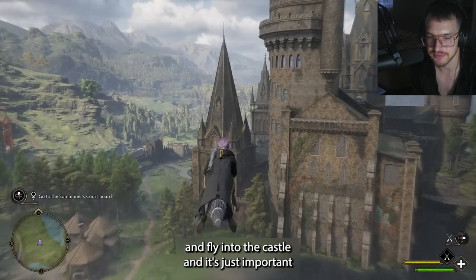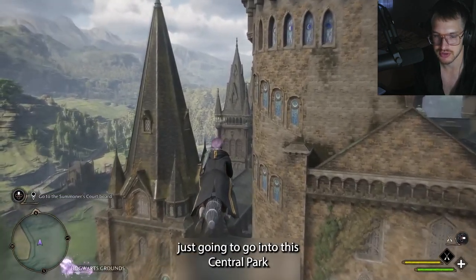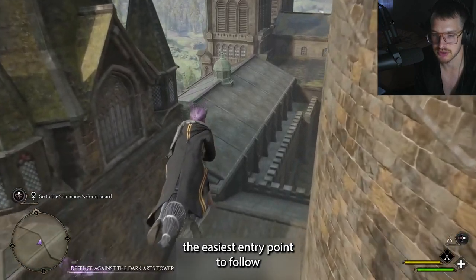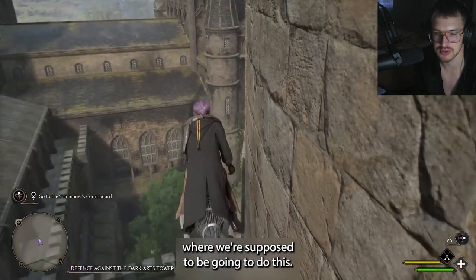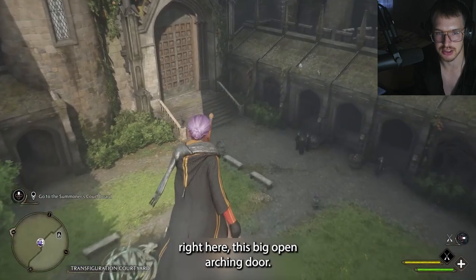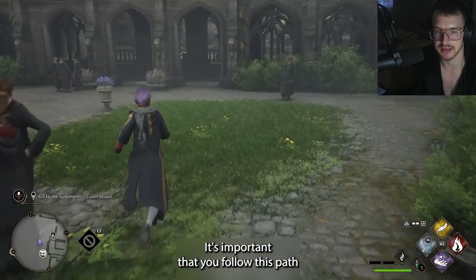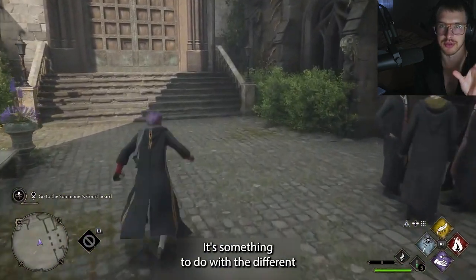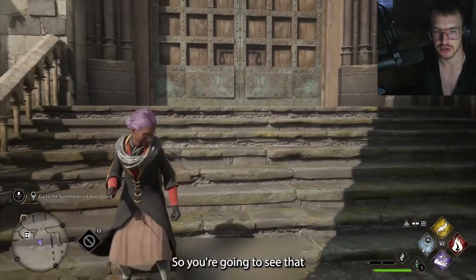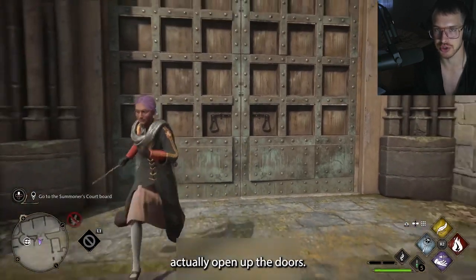We're going to go ahead and fly into the castle, so pay attention to the areas I'm going to. I'm going to go into this central park right here, right in the middle of the castle — I find it's the easiest entry point to follow. All you need to do is land and go to this big front door, this big open arching door. It's important you follow this path because it's like a linear path. It has something to do with how the game loads — this door is actually going to load when I open it up, so not everything behind the doors is loaded in when you open them.